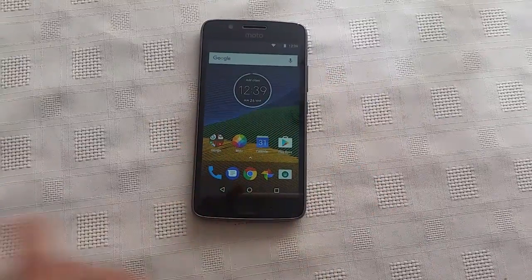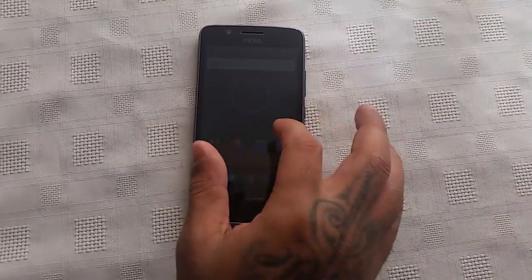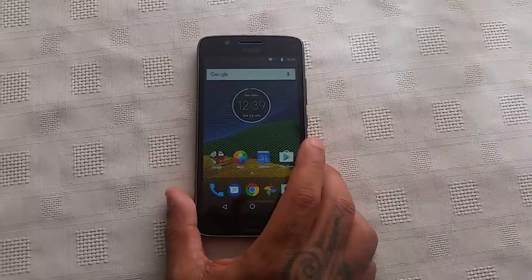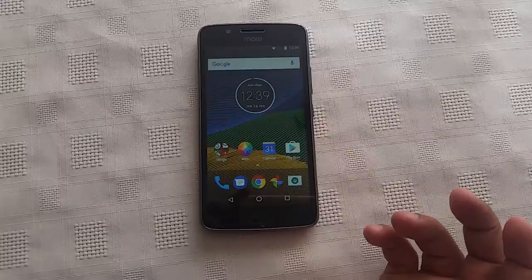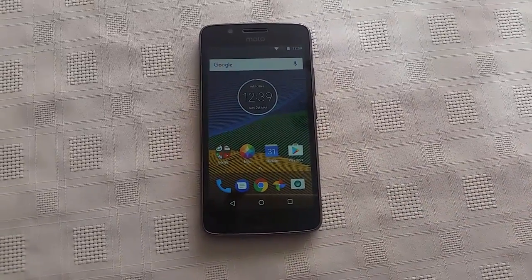I've done an unboxing on this amazing phone. If you've not seen the unboxing video, the link will be in the description down below — just go check it out. So anyway, we're just going to take a look at the default storage. This is the 16GB model, so we're just going to see how much gigs we get by default, fresh out of the box.